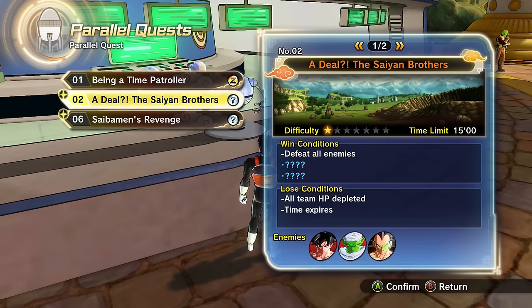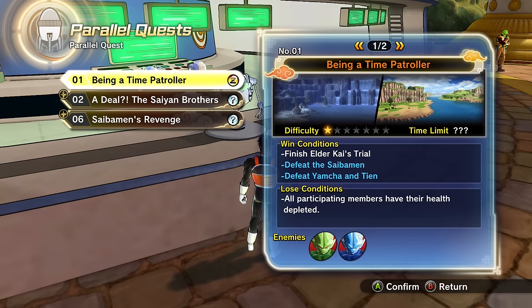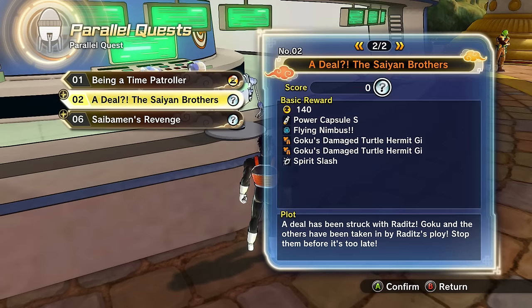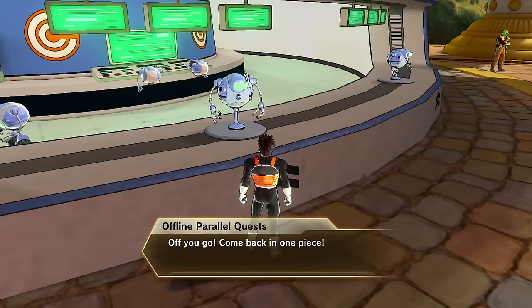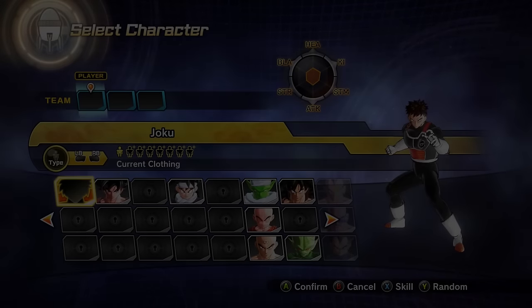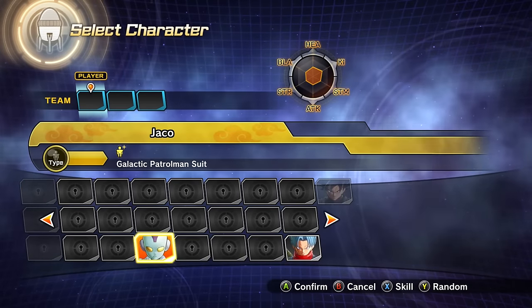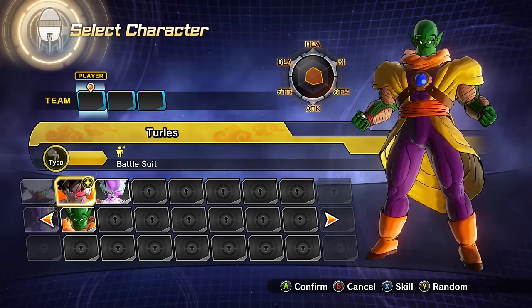Let's jump into one of these parallel quests — 'A Deal? The Saiyan Brothers,' defeat all enemies. I actually just did this in our Mod Monday video. I got a request in the comments to use Goku Black. Now, a lot of you know I'm not watching Dragon Ball Super — I'm waiting for the English dub, which they confirmed is in production.